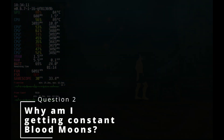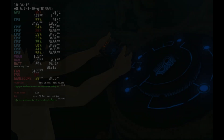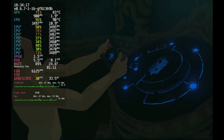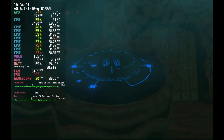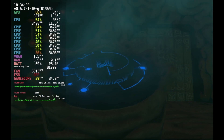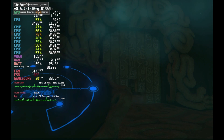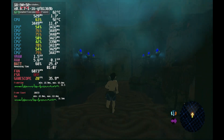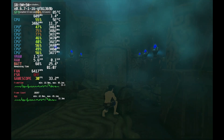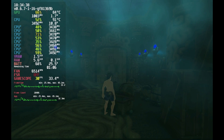Question 2: Why am I getting constant blood moons? Blood moons not only function as a way for enemies to respawn, but also as a way to flush out the memory. On real hardware on an unmodified version of the game, this typically isn't an issue. But when you throw mods into the mix, especially on real hardware, things can go a little haywire. But if you enable Extended Memory, you shouldn't have issues with blood moons whatsoever. Also, if you change out mods, it may not hurt to just start a new save file.